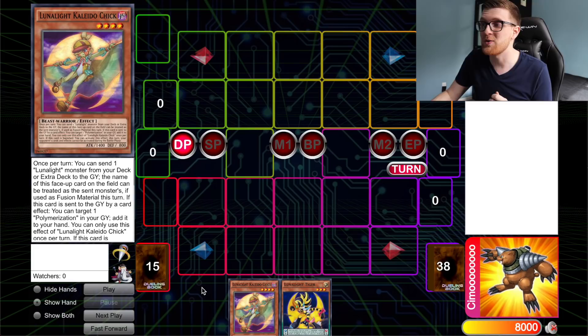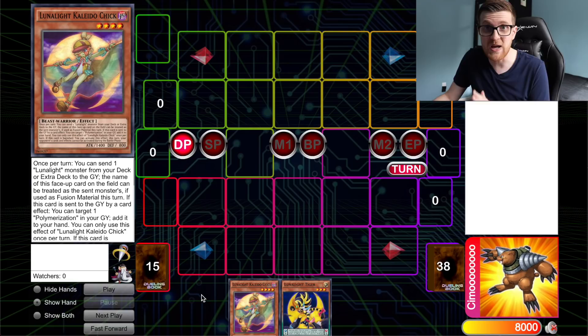So I'm going to go ahead and showcase the combo first, walk you through it step-by-step, then at the end of the video discuss some of the pros and cons. Starting off with Chicken Tiger — you have access to this through a myriad of different ways, like Fire Formation Tanki and different things like that. So this is the bare minimum that you need, and there's plenty of other ways you can still pivot into this.